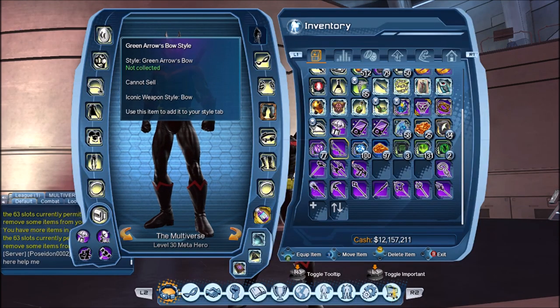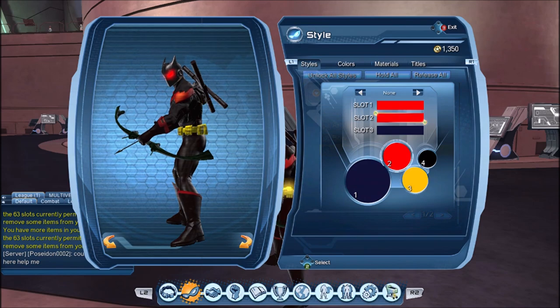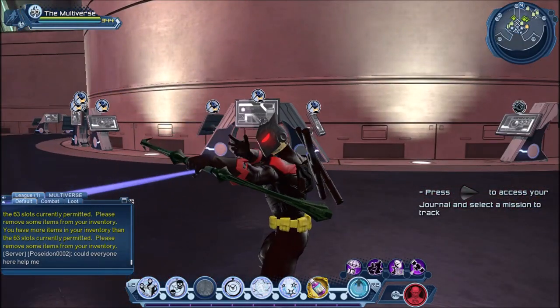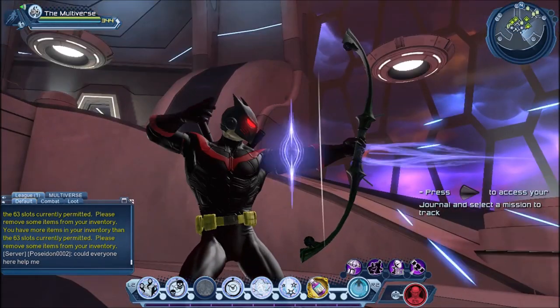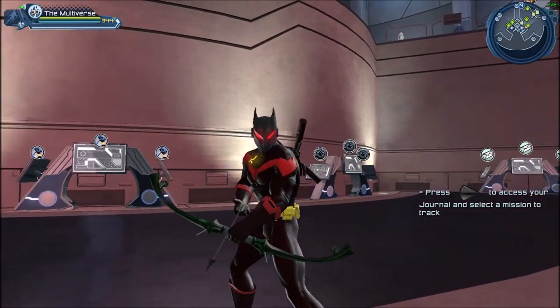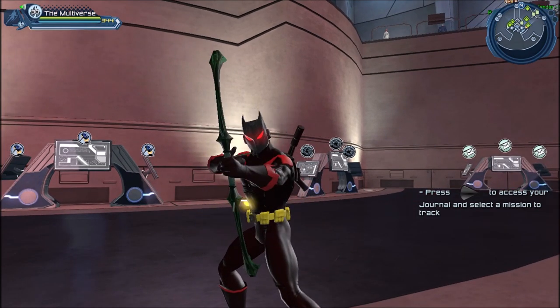Let's do the bow first. This is going to be the official Green Arrow bow. Sadly it seems to be color locked, which makes sense — it should be locked to green seeing how it belongs to Green Arrow. So overall it's a pretty cool looking bow and it is the official Green Arrow bow. This is pretty much the last piece of the puzzle needed to recreate our friend Green Arrow.